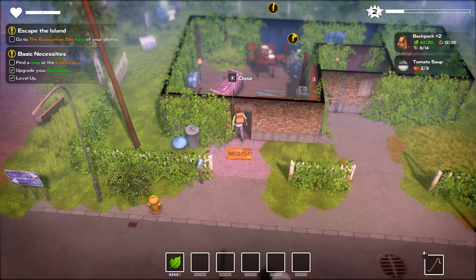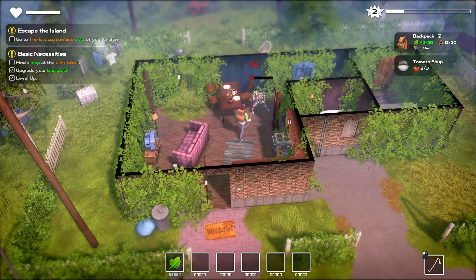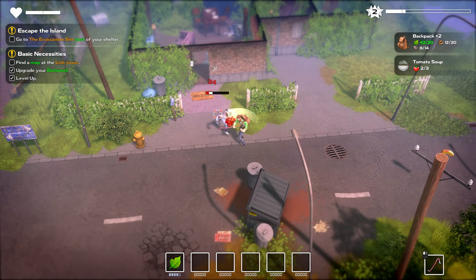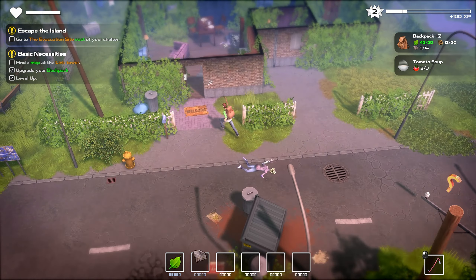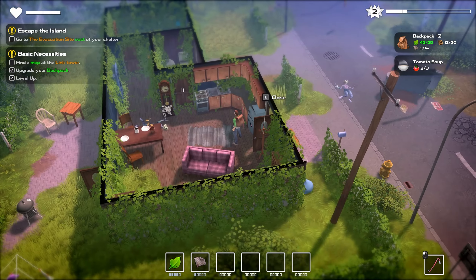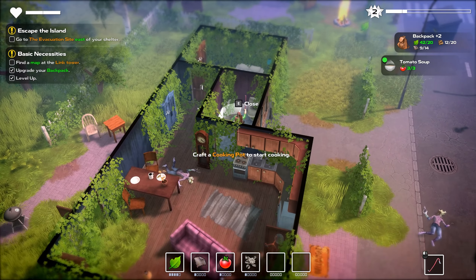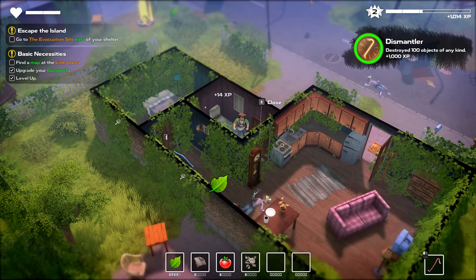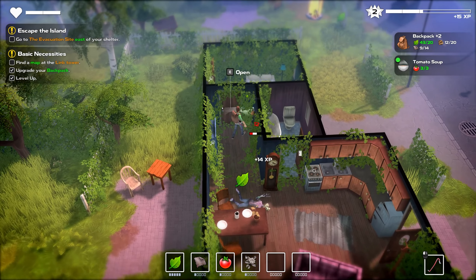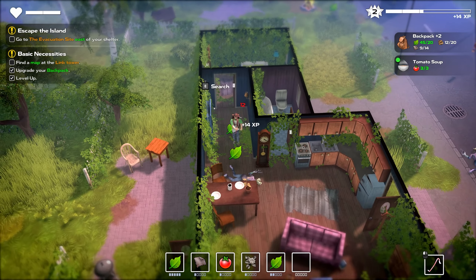I wanted to grab a few more things from here because we do have another one of these guys in here. There you go — give you a little power attack action. We'll take that cloth because we do need that. Another tomato — excellent. So now we just need to make the cooking pot and then we can get some maximum health. Free experience — destroyed 100 objects of any kind.